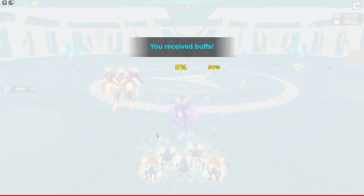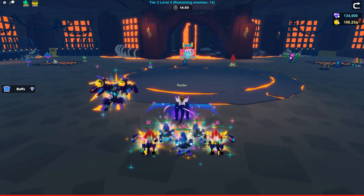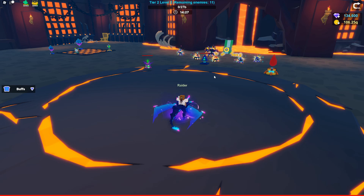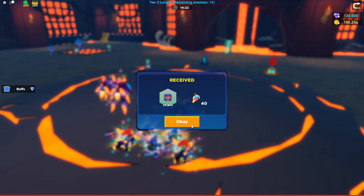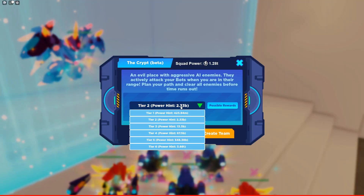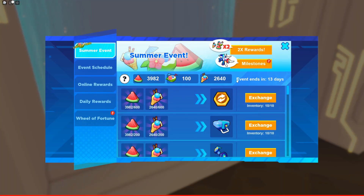Let's go to tier two just to prove you get more every time you go up a tier. At tier two, level two, you get 40 ice cream cones — compared to 20 at tier one level two. You get more ice cream according to the tier you are doing. That is exactly how you get the ice cream cone in the summer event.